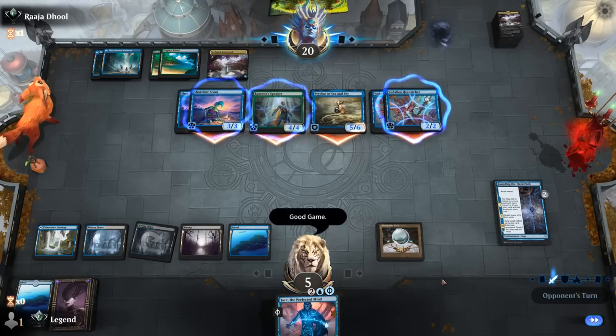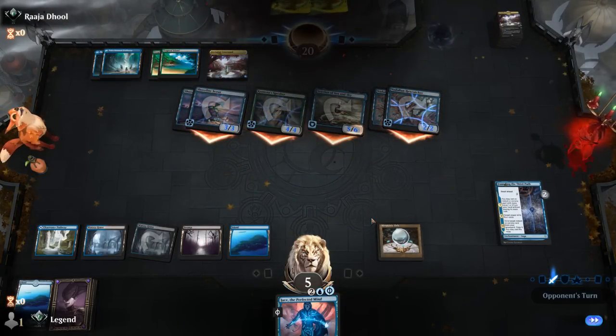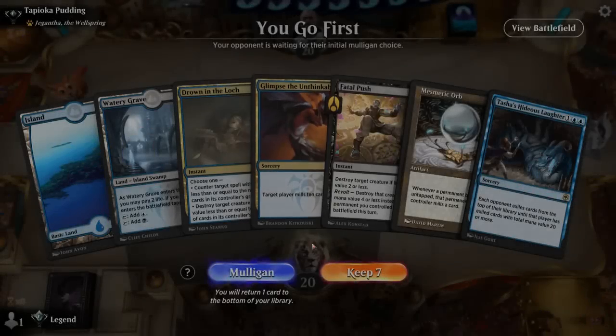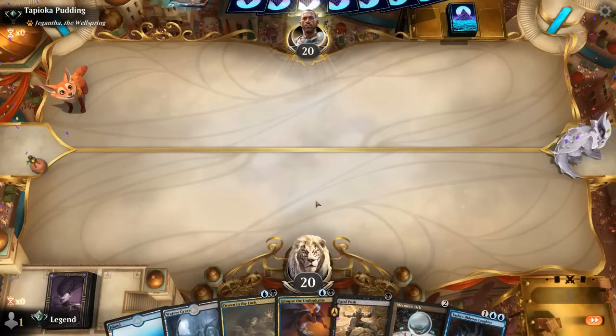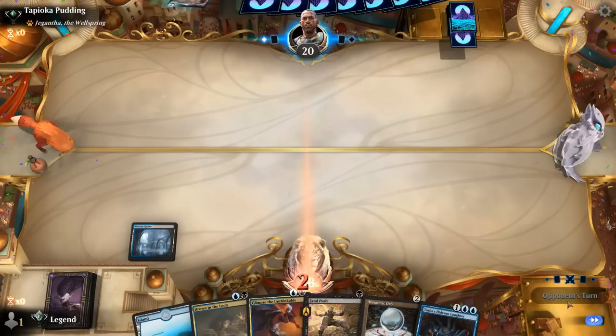Good game either way — opponent attacks. We'll push if we like. And that may be worth it. Then turn 2 either Glimpse or Orb, and we'll have Drown as cheap interaction.